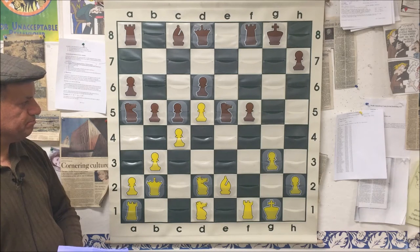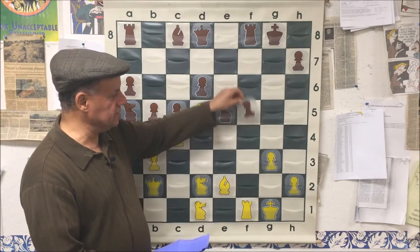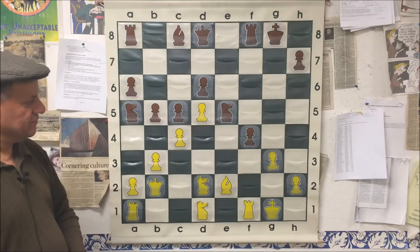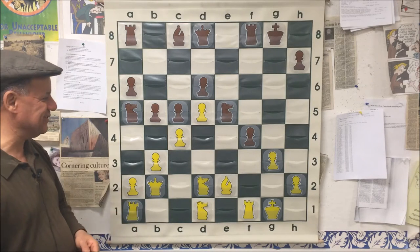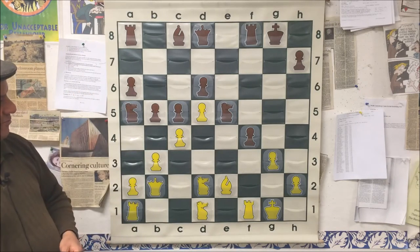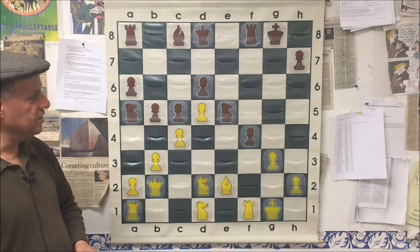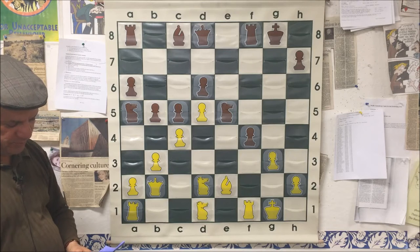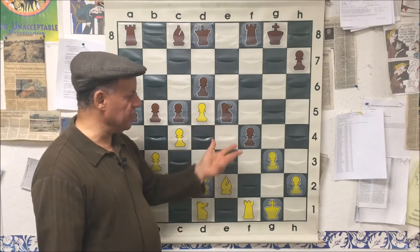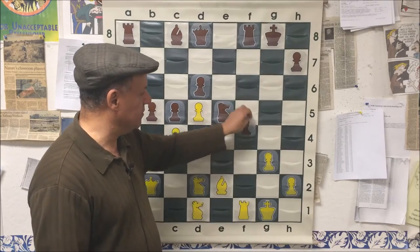Doesn't f4 lose the pawn? Yes, but then white gets the bishop to h3 and hits the rook, and the queen can come in — all kinds of stuff. So f4! — that's the move. The idea is to activate the light-square bishop, which is a very important factor. White is not sure whether to accept the pawn sacrifice, but if necessary, be willing to give it back at the right time. White took with the pawn, and now black complicated the game even more by playing Bishop h3.